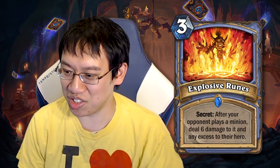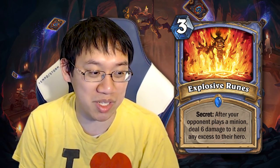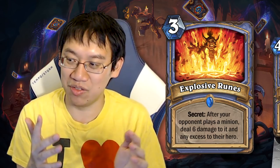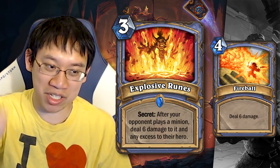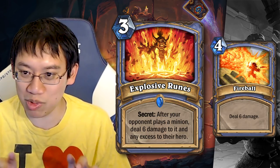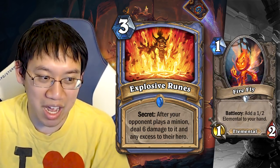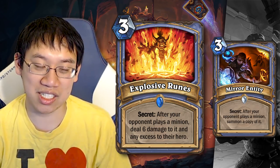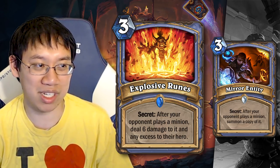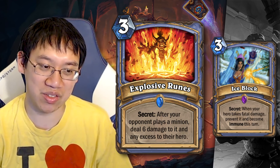Explosive Ruins! Haven't seen a good Secret in a while, but this one seems like it's going to be really good in Secret Mage. 3-mana Mage Secret: after your opponent plays a minion, deal 6 damage to it and any excess to their hero. This is really efficient because it'll almost always just kill any minion — it's like pre-casting Fireball. One note of clarification: if your opponent plays a Divine Shield minion, Explosive Ruins will deal damage equal to the minion's health and then deal any excess to their hero, which means it will never kill a Divine Shield minion. But you can always get around Mirror Entity by playing something small like Firefly. Secret Mage is a tempo deck and tempo decks want face damage. It seems like Explosive Ruins could see play in aggressive Secret Mage. Worth mentioning: this gets around Ice Block, as they trigger it on their turn when Ice Block is not active. I expect this to be pretty savage.